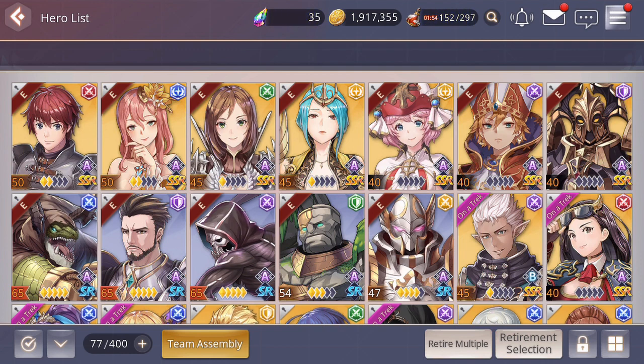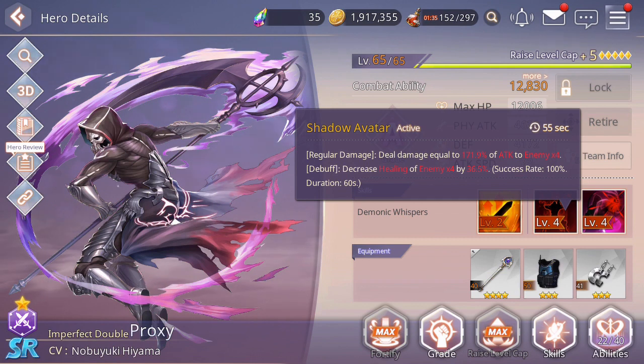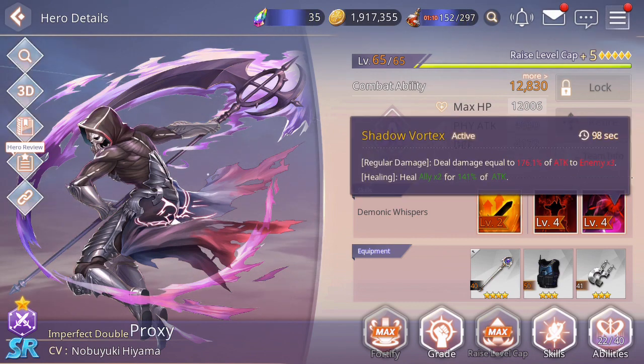Another notable unit I've been using quite a lot — and I think it's quite popular as well — is Proxy. Proxy is a really great damage dealer, mainly because he does multiple things. He's got high damage in both his S1 skill, Shadow Avatar, as well as a great AoE heal on your allies, which is really useful, particularly late game when you want to maximize all of your healing. He's got great damage in his S2 as well, which is also an AoE and also heals your allies — so that's fantastic.